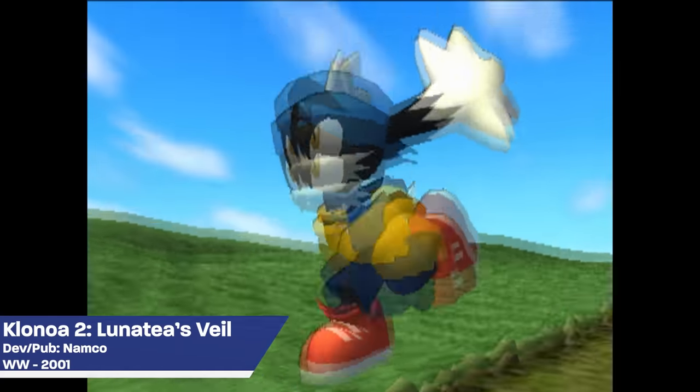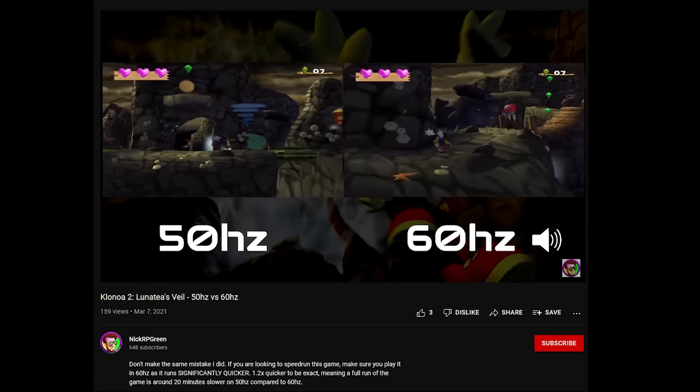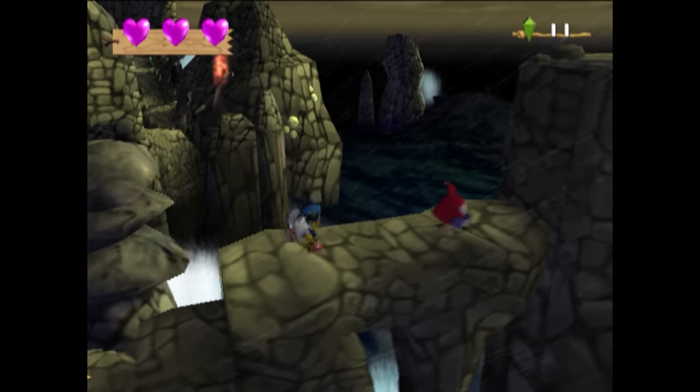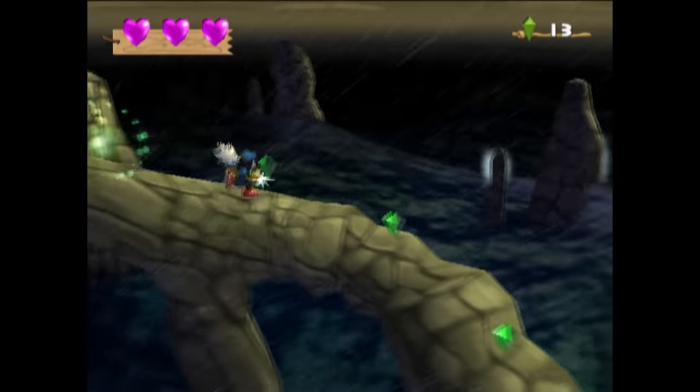Klonoa 2: Lunatea's Veil, released on the PS2, and among the several regions that the game released in, there's nothing much of note, except of course that the game in PAL regions at 50Hz runs slower. The only thing to really be aware of is there's a two-player mode where a second player can give Player One an extra jump.